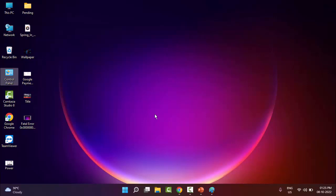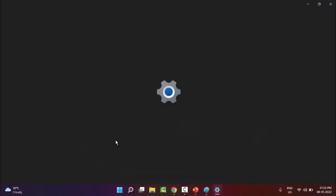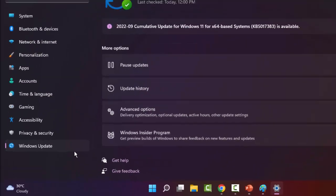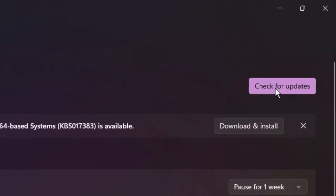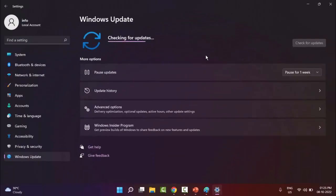For the fifth method, right-click on Start and go to Settings. Click on Windows Update, then click Check for Updates. If an update is available, update your Windows and try again.